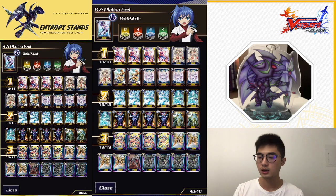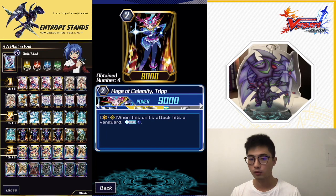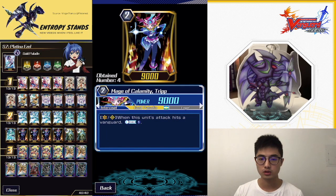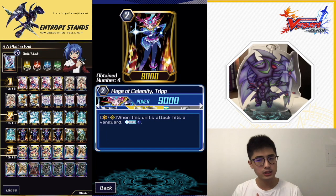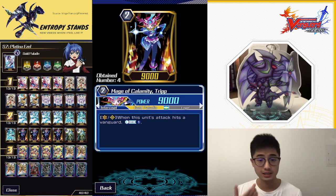We're playing four Mage of Calamity Trip. This is a very important card — you should play at least two, maybe three, probably four. When its attack hits your opponent's vanguard, counter charge one and flip one damage. This lets you use Easel or other counterblast skills more frequently. A lot of skills cost counterblast one, and using Easel to call a spirit is essentially counterblast two. Trip balances that out. If you superior call Trip with Easel's skill and Trip hits, you basically get a free 9k unit added to your Easel vanguard column.